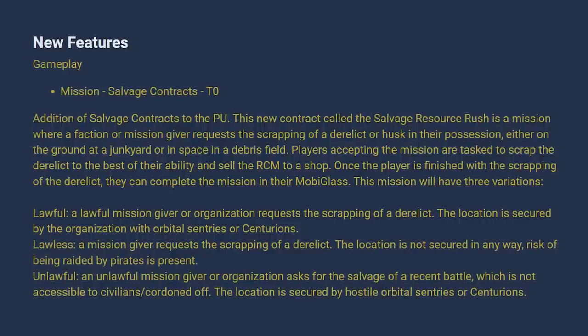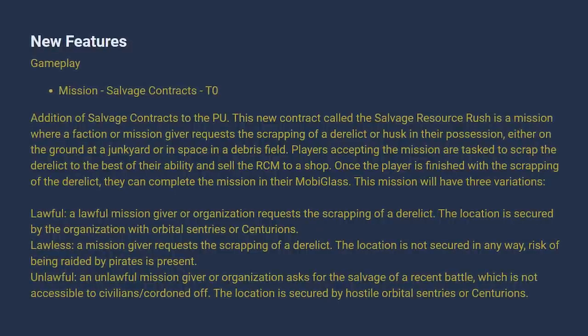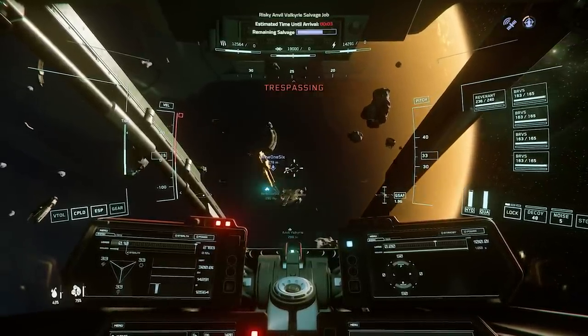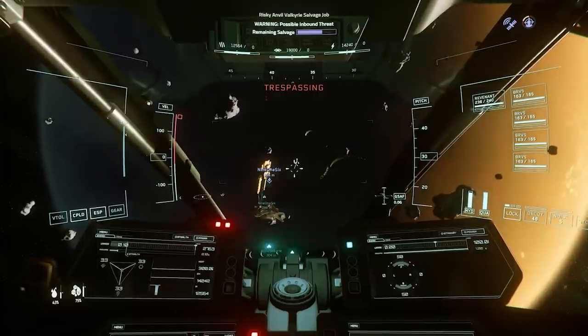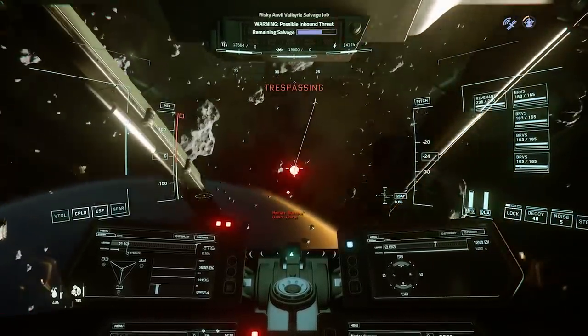The lawless missions — I've seen them at a 150,000 credit buy-in with five or more ships of varying size spawning. I earned millions of credits and you will certainly find others to fight against. These are very far from civilization. They absolutely require a group, not just for salvage but for the insane loot boxes and components. Then there are unlawful missions, very similar to the lawful ones with a 10,000 credit buy-in — let me know in the comments if you've seen anything different.